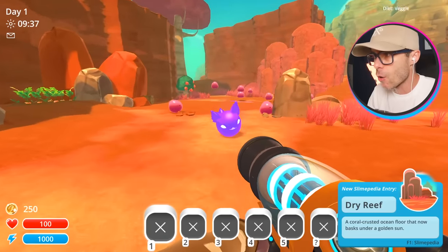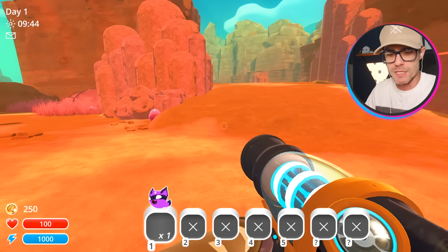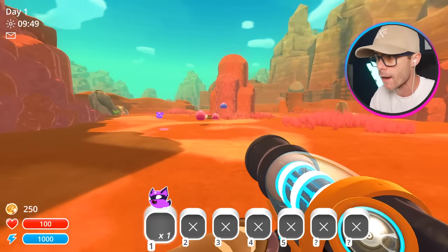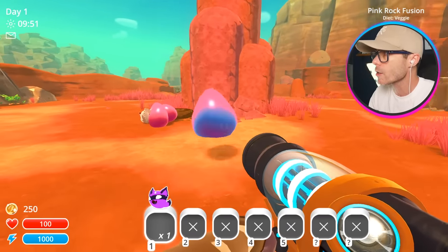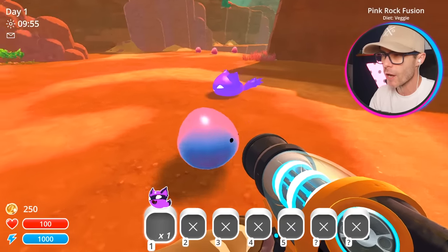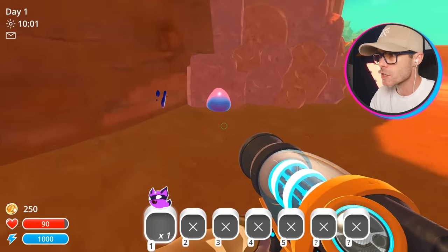I've got a mod installed now called Fusion Slimes. It's a crazy new mod that just merges slimes together and you get these rare looking weird combination slimes. There's one right there. So what are you? That is a pink rock fusion. So it's kind of like a Largo, but it's like a... he just disappeared.